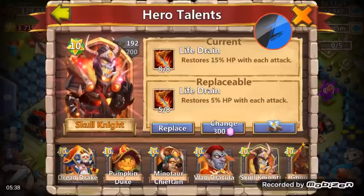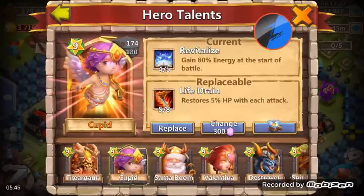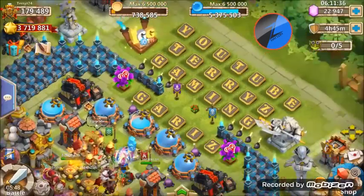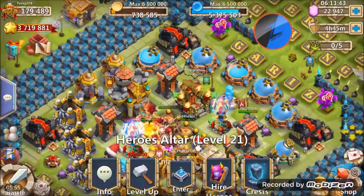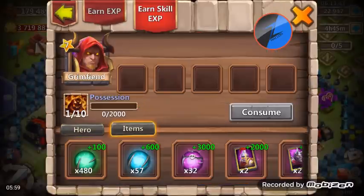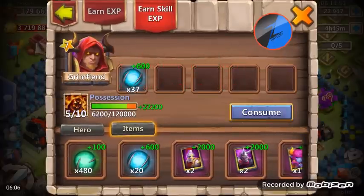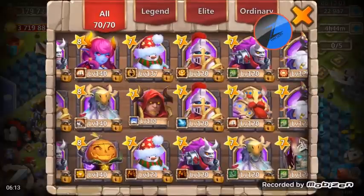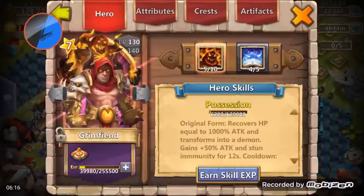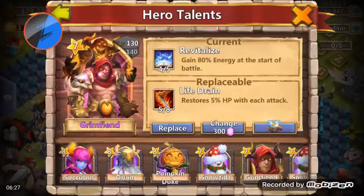I have a Life Drain Dread Drake and a Life Drain Skull Knight and I absolutely love them — they stay alive great, they've been fantastic. In Fortress Feud and guild wars they have been amazing. The only reason I'd need to change that Rewrite is tough. I'm gonna let this up to you guys — we got a 4 of 5 Rewrite and a 5 of 8 Life Drain sitting in the window. That's a very tough decision.